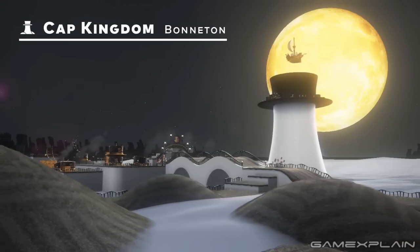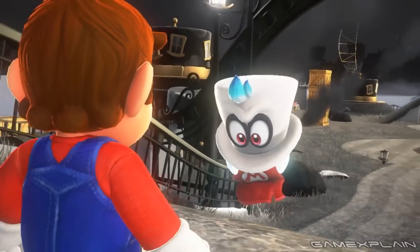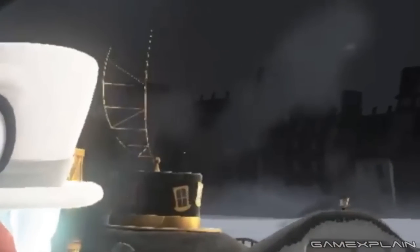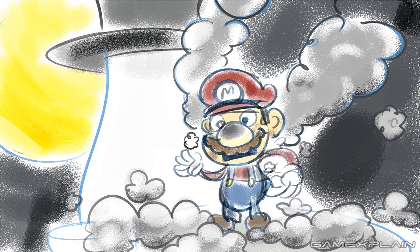One of the areas that we couldn't show you anything of was the Cap Kingdom, and how it's been left in ruins by Bowser's attack, with smoke bellowing out of the damaged airships. One of the cool details we couldn't show off is that if you go stand in that smoke for a moment, it'll cling to Mario and he'll begin smoking himself. Don't fret though — it'll wear off after a few moments of fresh air.